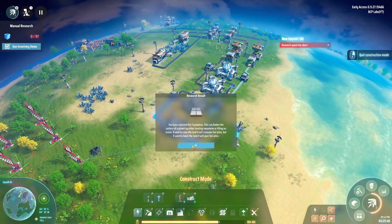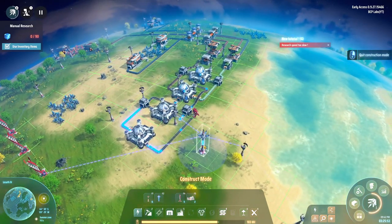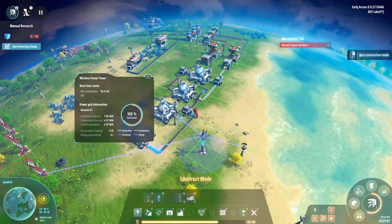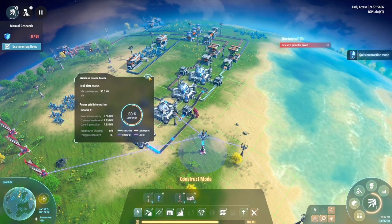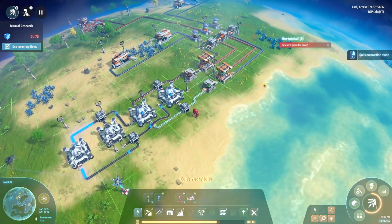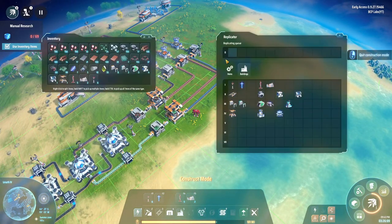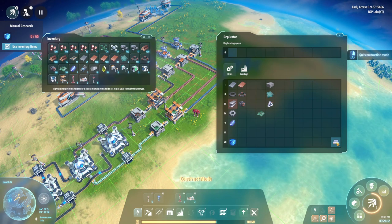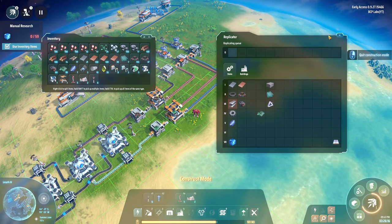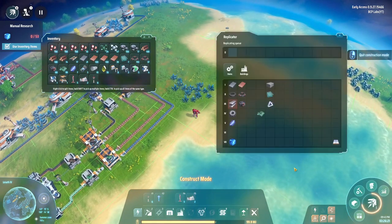Environment modification is done, which means I can start building foundations. I built this thing into the wireless power transmission tower — apparently my suit charges off of this, not just the Tesla towers. For the foundations, they require stone bricks and steel. Stone is right over here, steel comes from iron which is right here, so let's get this going.